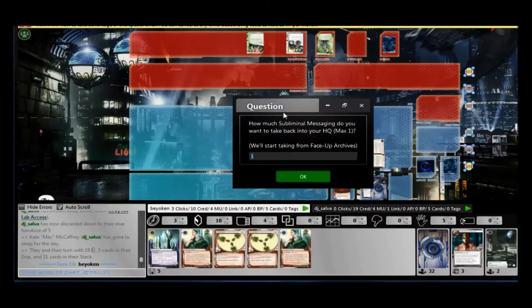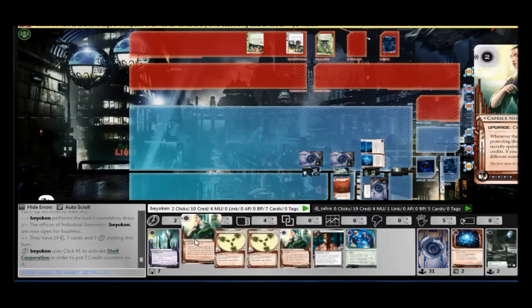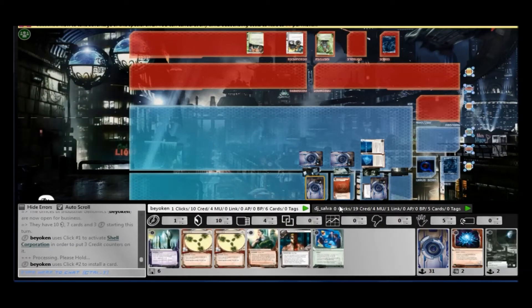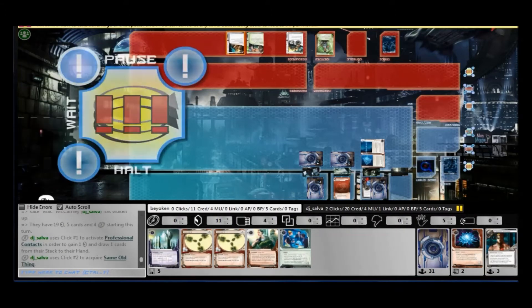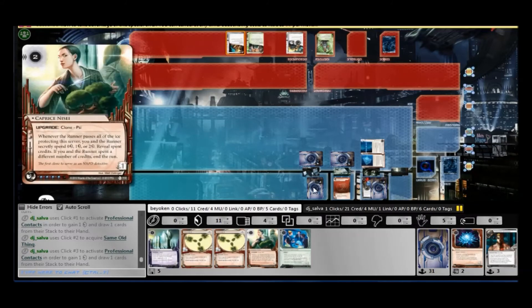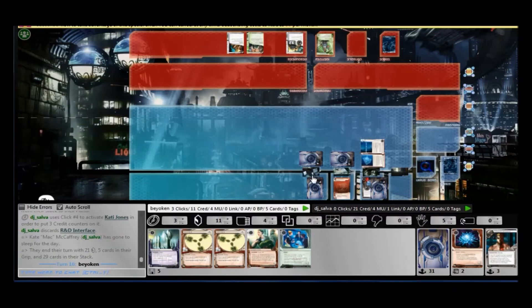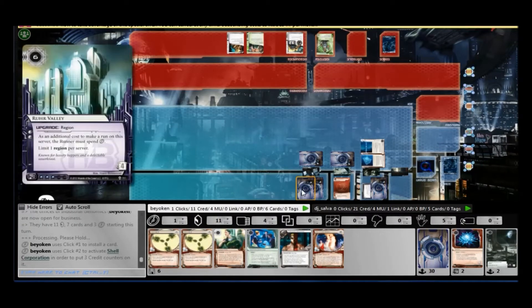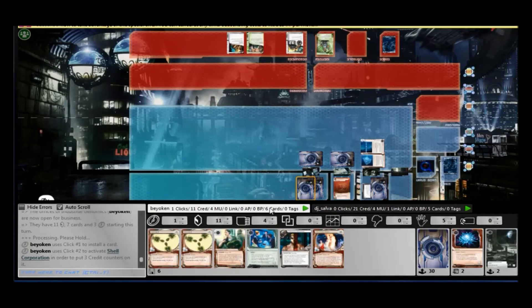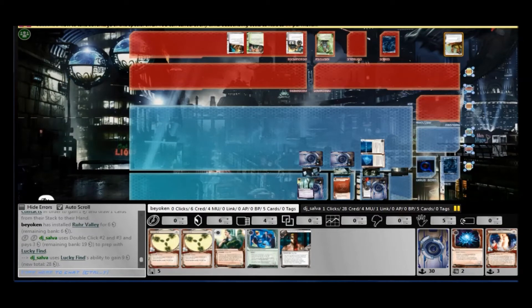With Shell Corporation running well and 10 credits, I don't need a Melange. Instead, I'm focused on setting up my combo server. This deck is completely reliant on the Ruhr Valley + Caprice Nisei combo. This was a staple back in the RP days, before Currents were released, before the time of Enhanced Login Protocol — the most competitive RP decks featured Ruhr Valley into Caprice Nisei, which is a pain to run through. That's RP click taxation, and I've imported it into Industrial Genomics.